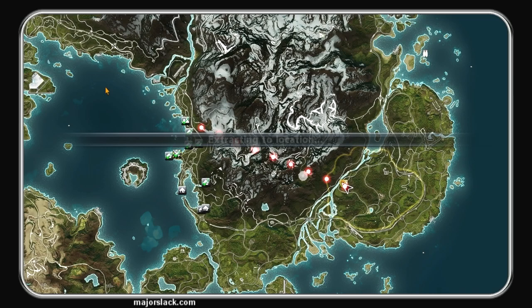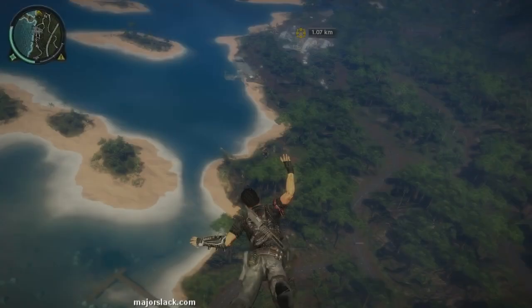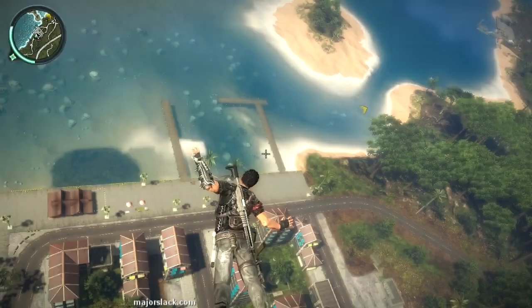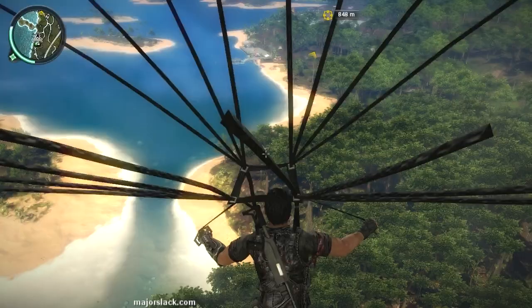Before this video is out, I'm going to show you where to get free assault rifle ammo, free shotgun ammo, SMG ammo, and pistol ammo. And then later on in the walkthrough I'll show you where to get free sniper rifle ammo and a free sniper rifle, as well as a free rocket launcher and a free machine gun. Stick with the slack and you won't get whacked.